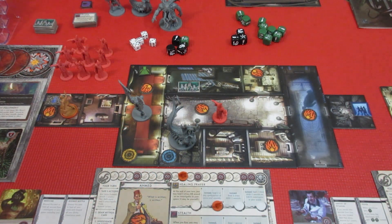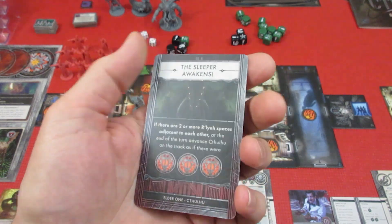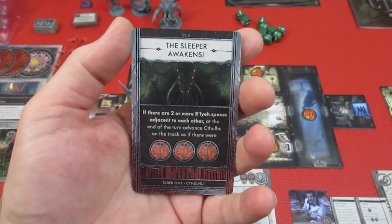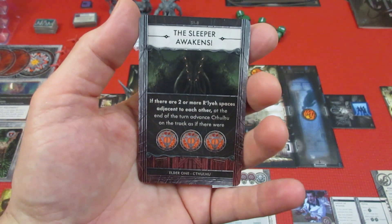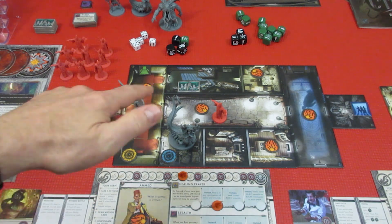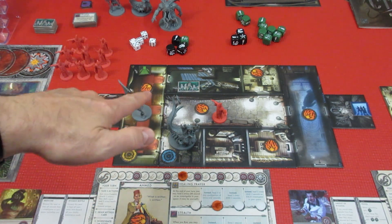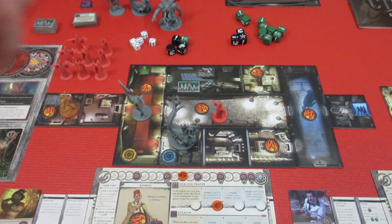Drawing a mythos card and it is... The Sleeper Awakens. If there are two or more relay spaces adjacent to each other at the end of the turn, advance Cthulhu on the track as if there were three symbols. But we only have one relay token on the board and it's not adjacent to any other one, so Cthulhu doesn't awaken. We dodged that one! And now it is investigate or fight.